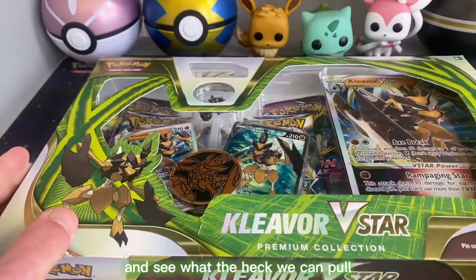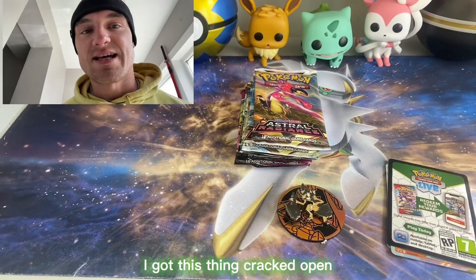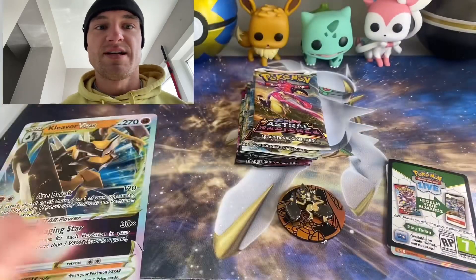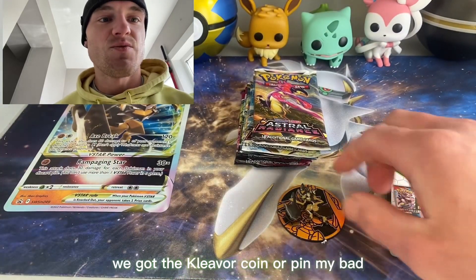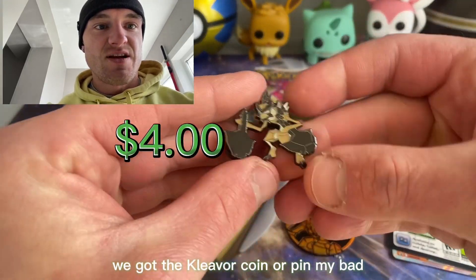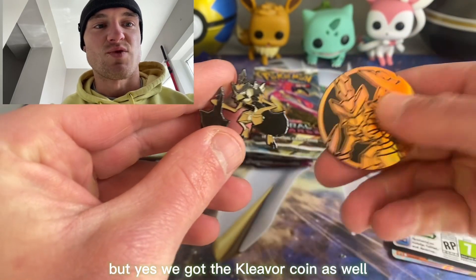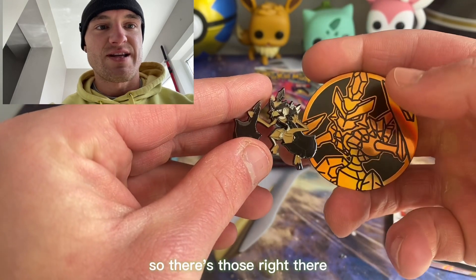Alright my people, I got this thing cracked open. Beautiful V-Star Cleaver jumbo card — set that off to the side. We got the Cleaver coin, or pin, my bad. But yes, we got the Cleaver coin as well, so there's those right there.